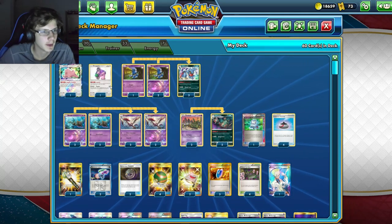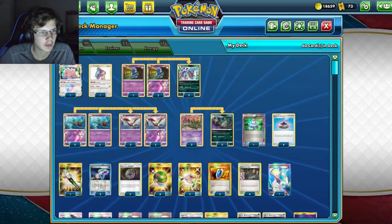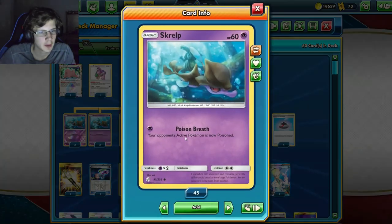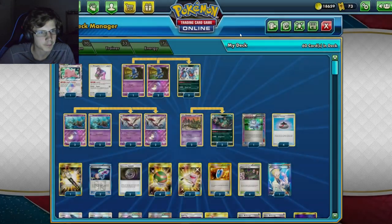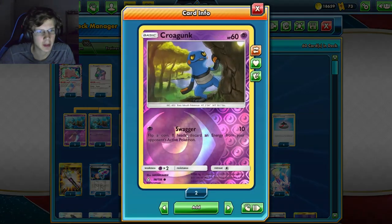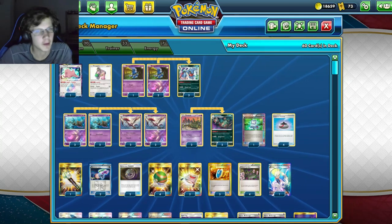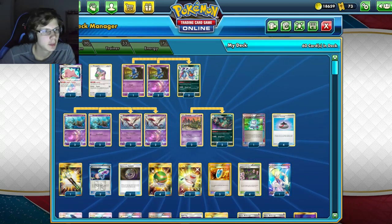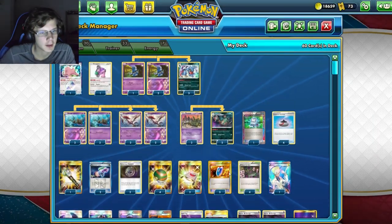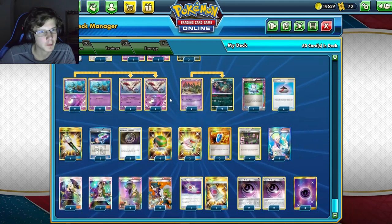We've got a Ditto to help with these evolution lines. Also worth mentioning Toxic Croak does 40 damage for one energy and applies poison. We're not going to rely on those one-energy attacks much, though they could be useful in certain situations. We're also playing one Ditto and one Ranger just to help with bad hands, since drawing in this deck is a problem — any deck where you don't play Dedenne or Crobat has that issue.